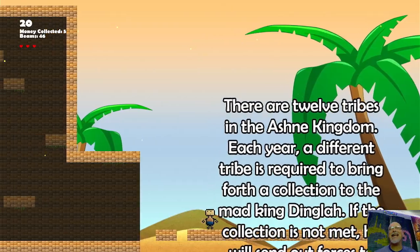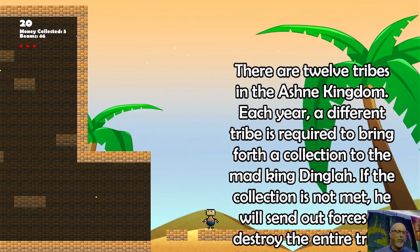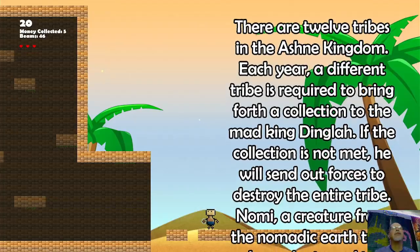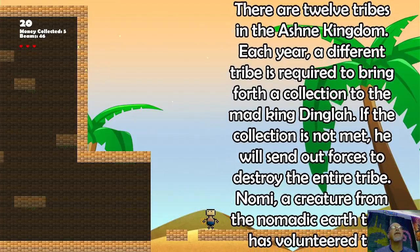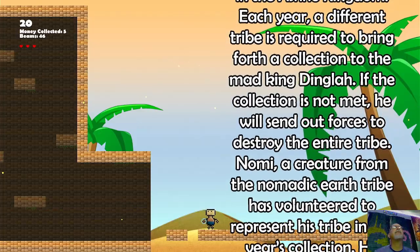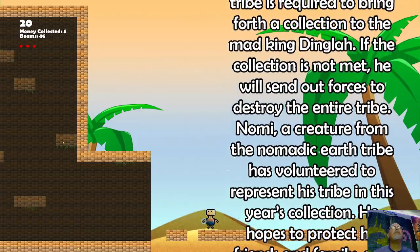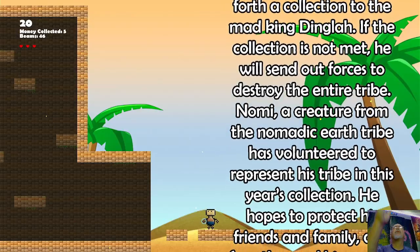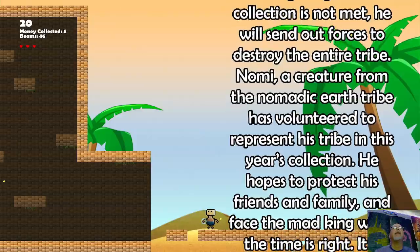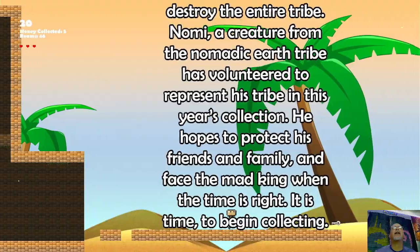It's just a fun, relaxing game with the music. If I push on my control pad, you can see the circle around my guy where he shoots — it changes what kind of shot you're going to make. I'll leave it on that one; I think that one is electricity if I remember. Just a short little thing on the story. The last sentence is: it's time to begin collecting.